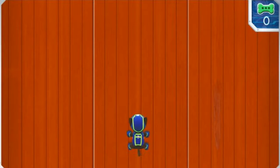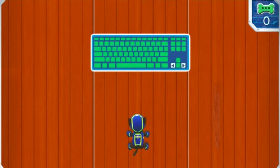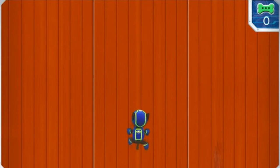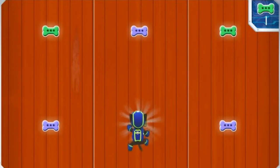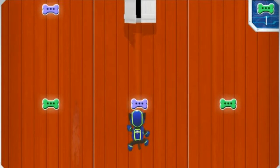Help Chase climb that barn! Use the left and right keys on your keyboard to move Chase left and right. Awesome! Collect as many pup treats as you can along the way! Pup-tacular! Now let's scale that barn!